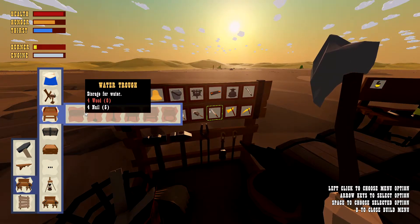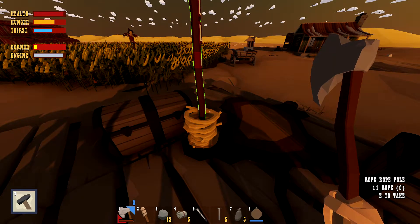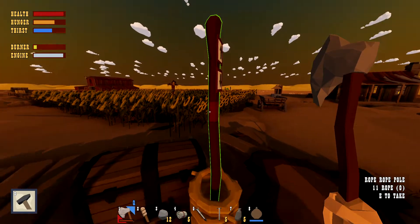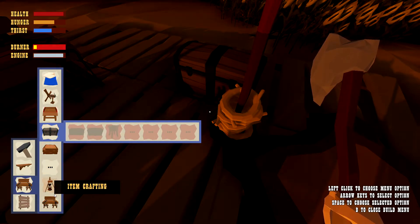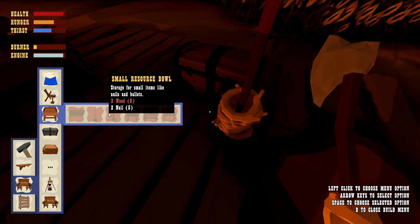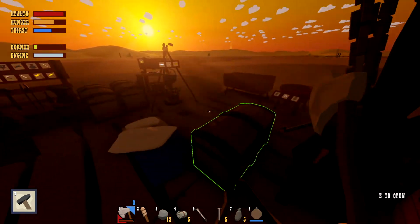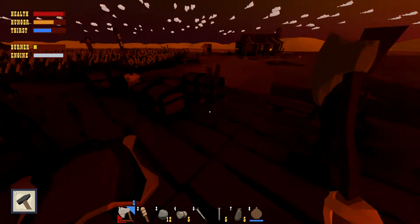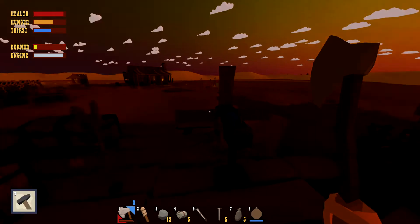The resource storage containers — you don't really want to build all of them, because you are better off storing everything in the chest. Well, except for rope — you really need one rope container because you sometimes need one or two ropes and you can just put them in easily. The small resource container for nails is not really worth it. The bandages container kind of makes things easier — you can put every bandage in there and take only five or as many as you need, to speed up the processing time. So you can just drink water from the trough, eat the cooked food, and then go into the next adventure.